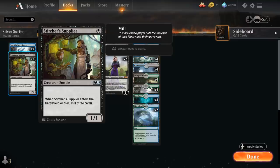We don't have as many sacrifice outlets as last week's Titan Shift deck to sacrifice a Supplier and put more cards in the graveyard, but we still have good use for the Supplier even if it doesn't die — it counts as a zombie, and we do have a bit of zombie synergy as we'll find out in a second.